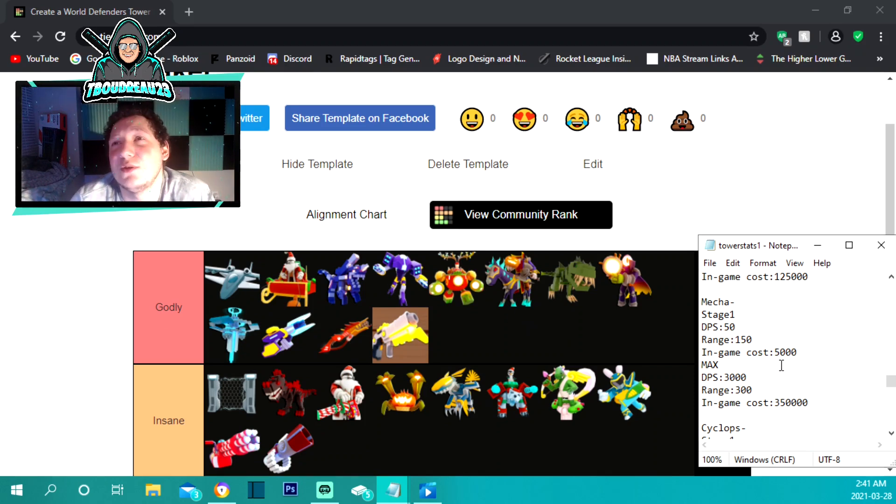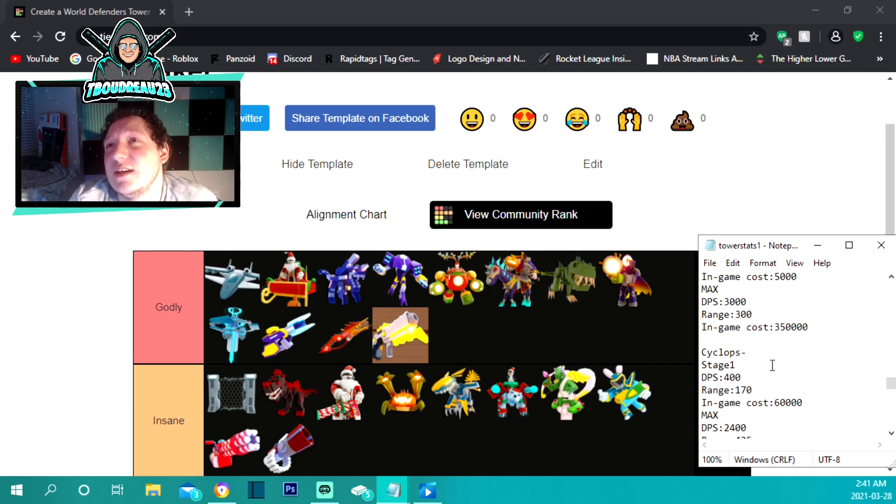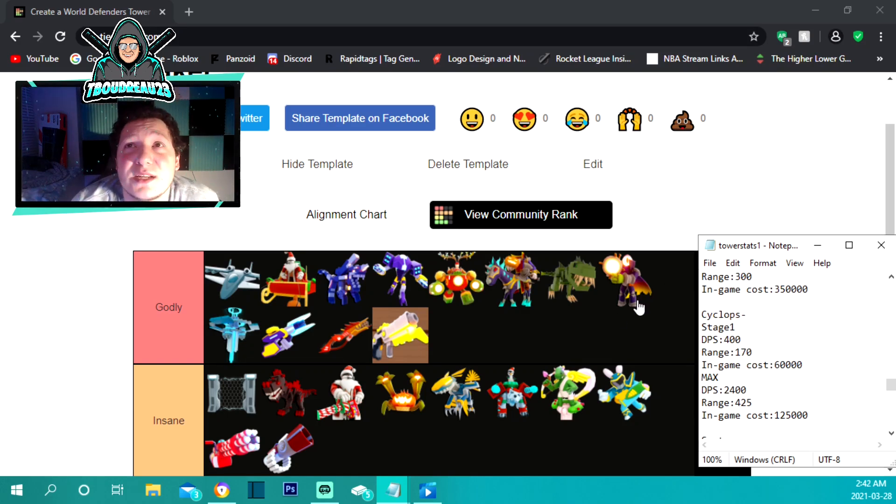Now we're hitting godly towers — the mecha robot. It only costs 5,000 to place, 50 damage per second but 150 range, so it could almost be used as a starter tower. Maxed out at 350,000 it does 300 range and 3,000 damage per second — it's just a constant laser-shooting machine gun that goes absolutely nuts.